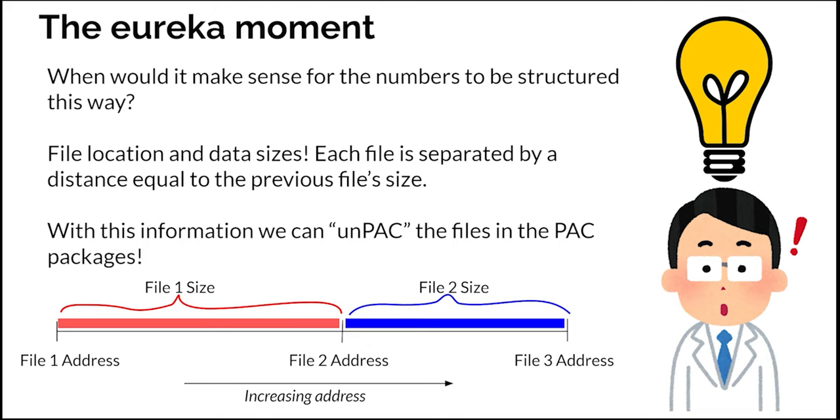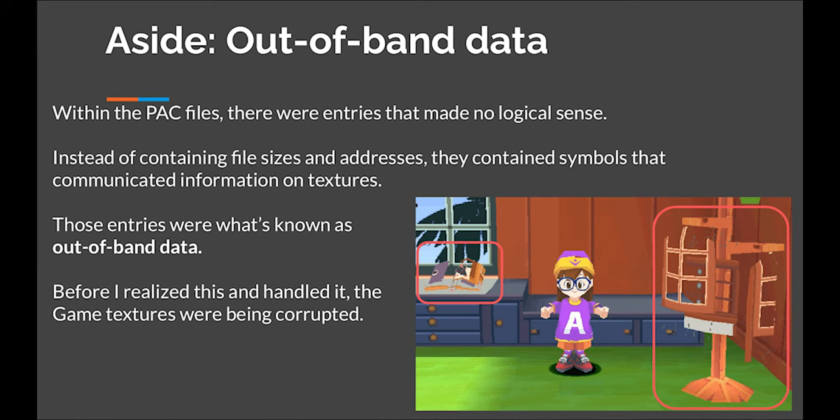Because we have this information, we can unpack all of the individual files bundled together within these larger pack packages. When I first tried to unpack and repack the files this way, I ran into a certain graphical glitch. It turns out that some of these entries made no logical sense — for example, they would list a file size or location as negative one. This is what's known as out-of-band data. Negative one didn't actually represent a file size or location; it meant something to the textures being loaded in. Because I wasn't handling it correctly, the graphics were being corrupted.